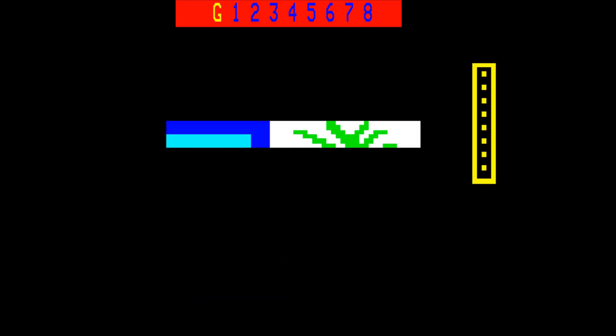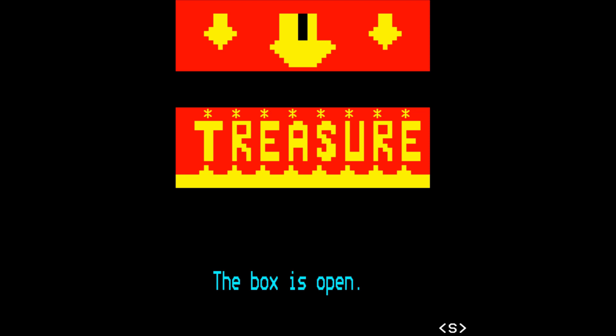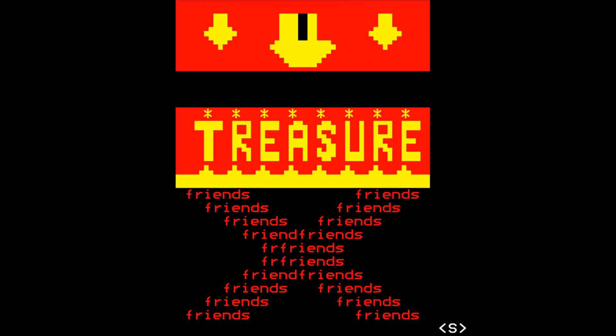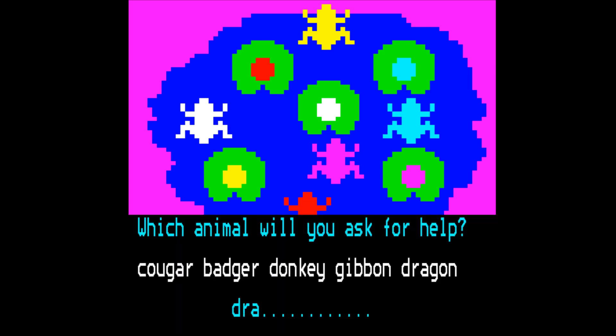So close! Floor one. Let me donkey that box — sounds like something RuPaul should say. Yes, I will keep that treasure — Friends! Big red cross. Ground floor. We're so close I can taste victory. Frog, pink. Dragon.